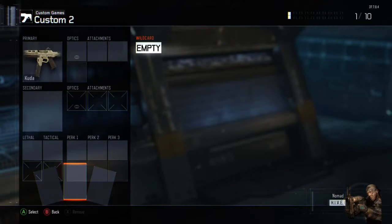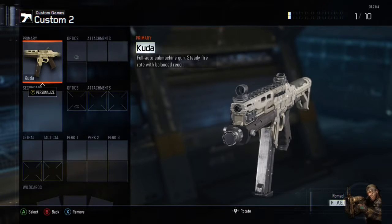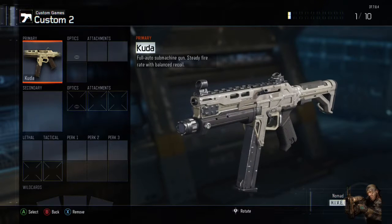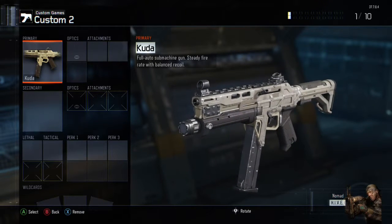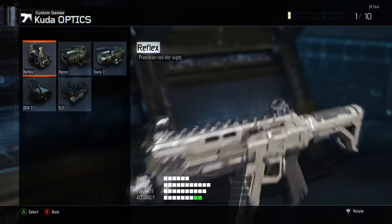Hey guys, Acegaming here and today we're doing another class builder video. This video, the Cuda. The Cuda probably has the best accuracy with a moderate fire rate in its class, making it one hell of a weapon to use.